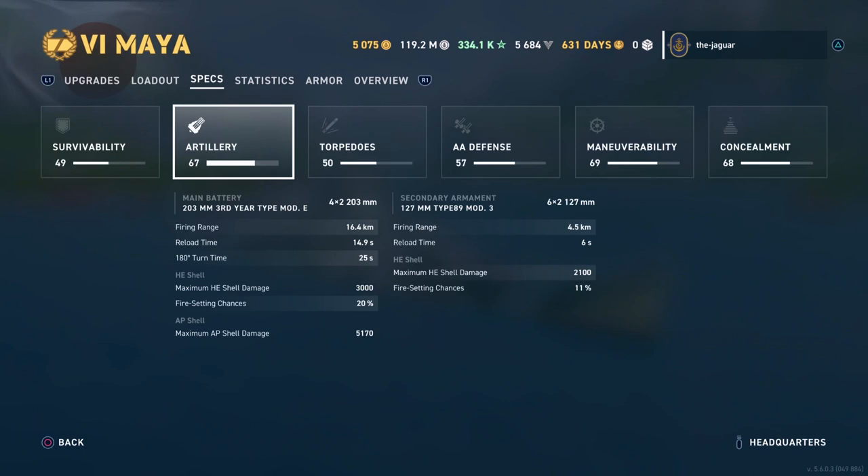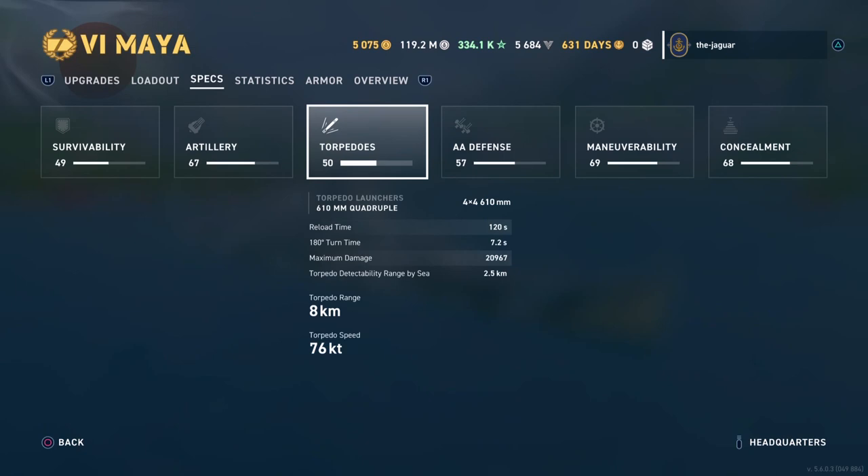The secondary armaments reach out to 4.5 kilometers. For the torpedoes, you have four quadruple torpedo launchers — 16 torpedoes in total. They reload every 120 seconds. Maximum damage is 20,967, range is 8 kilometers, and the speed is 76 knots, which is pretty good.